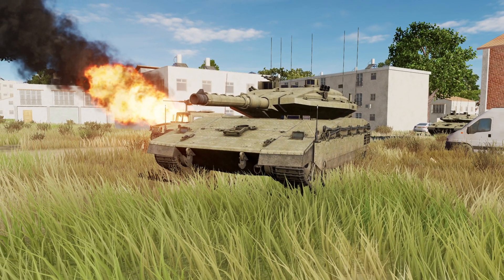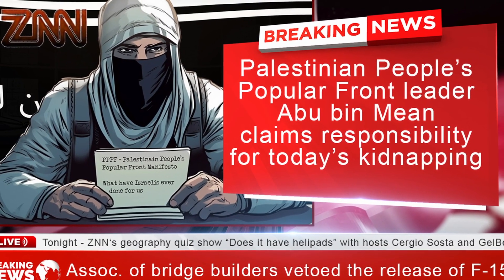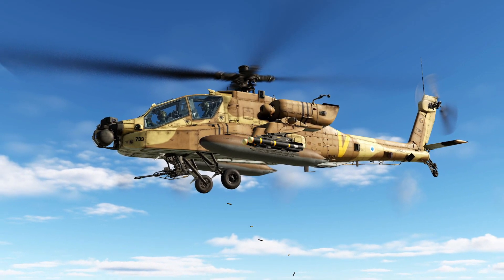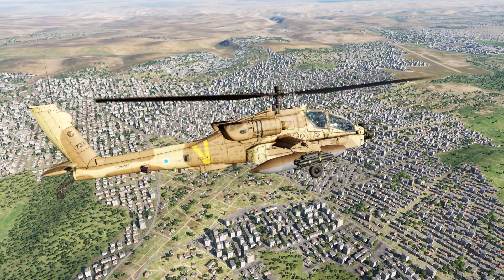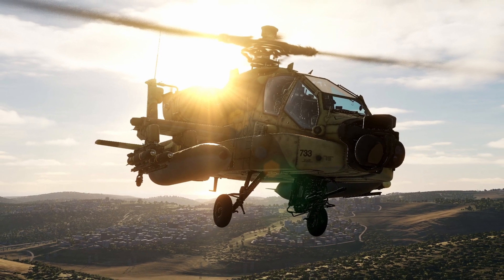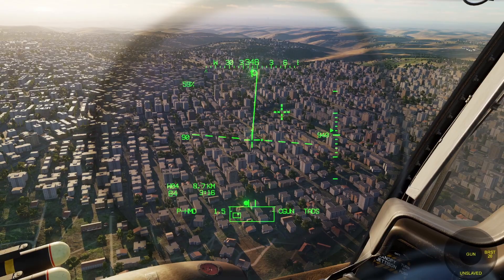Operation Horizon Rescue Mission in the West Bank takes place in the most recent DCS map, Sinai, and you can play it by yourself or by sharing the Apache with a friend. There are some very nice new features that Carson has thrown into this mission, such as the way it is presented — through a 17-page comic — and an intro that plays if you start from cold and dark, which is pretty cool. You can download this mission at the official file library; the link is in the video description.